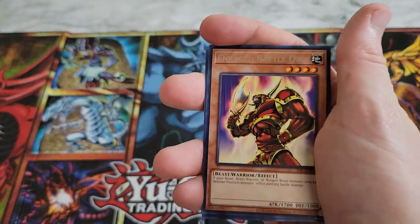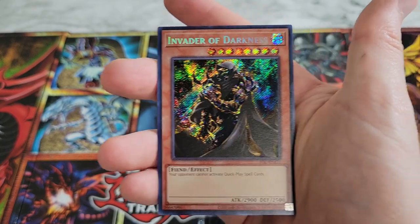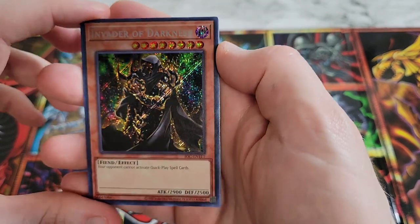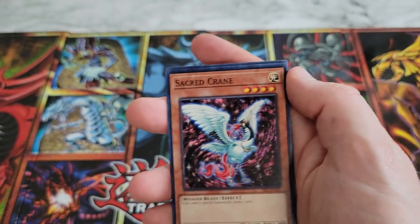There's our second Secret Rare — we got Invader of Darkness! I've already got two copies of this. So the box has two Secret Rares in it.